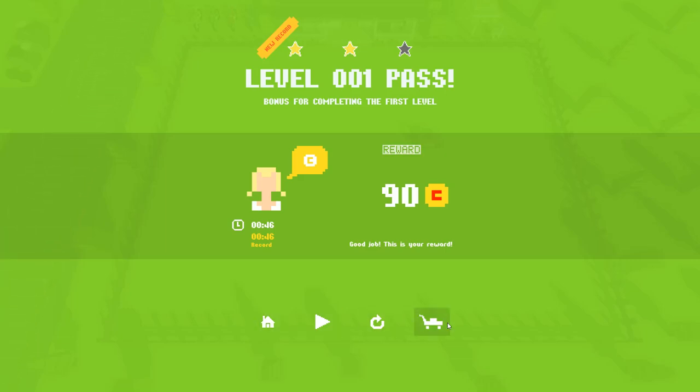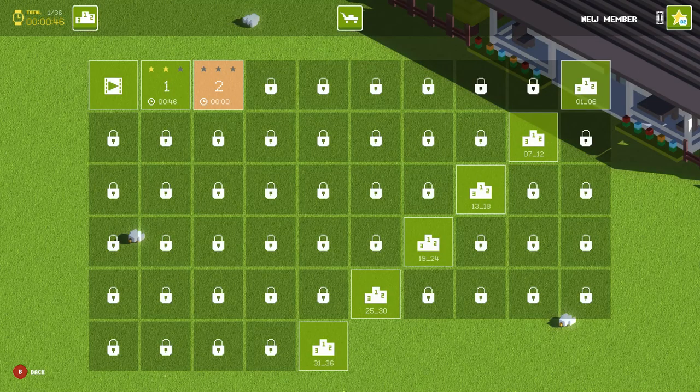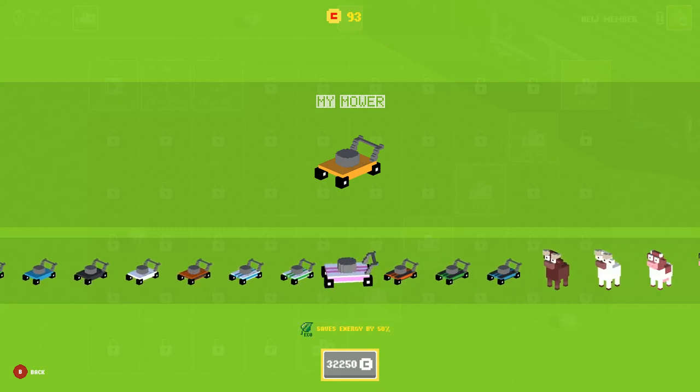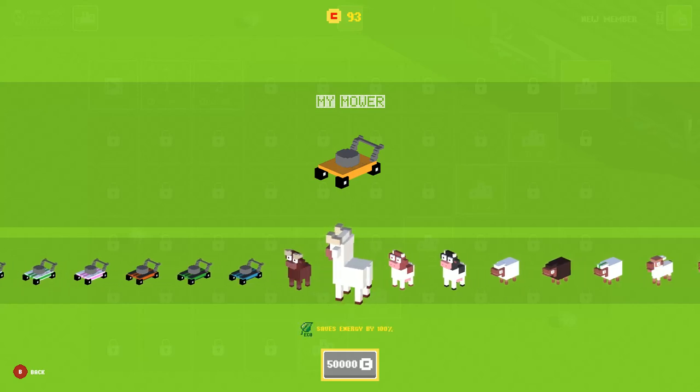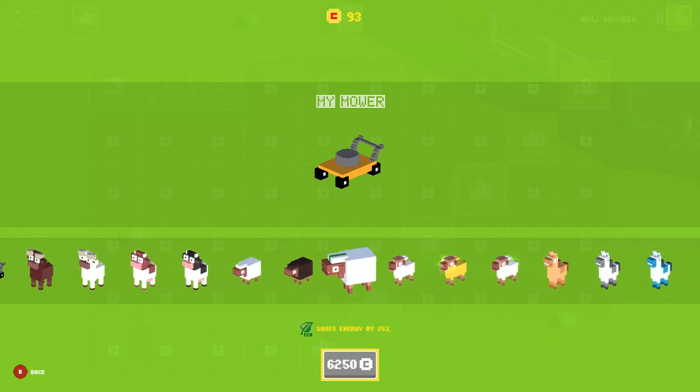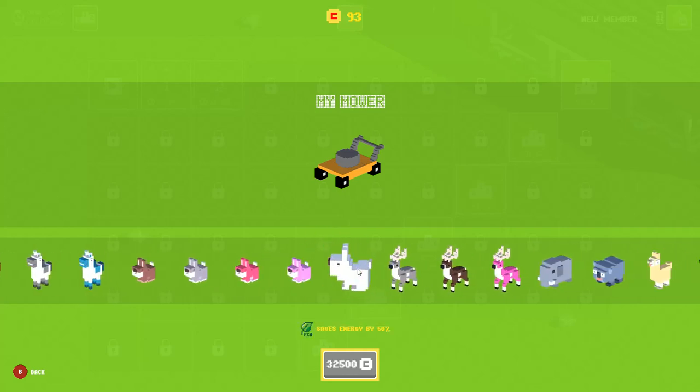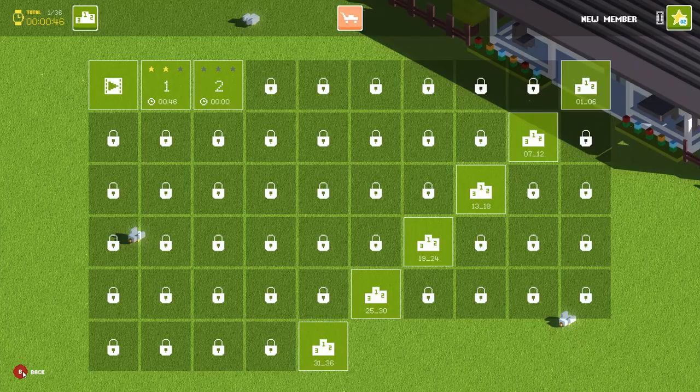I can upgrade lawnmowers with the money I'm collecting — 150 is the next one, then 750, then 6,000. It saves energy by 50%, 25%. Wait, I can use cows? I don't understand. Llamas? Rabbits? Why do I use — oh, I guess they eat grass, that makes sense. Let's go to the second level.